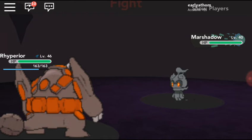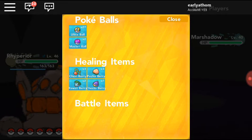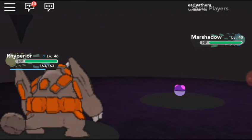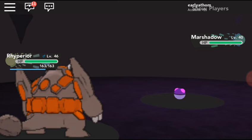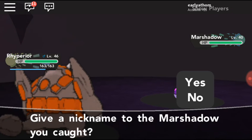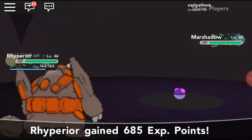Then you encounter a Mars Shadow. I would suggest having Master Balls, but if you don't have that, get a Pokemon with Ball Swipe and a bunch of Ultra Balls. As you can see, we just got the Mars Shadow, and this is going to be added to my Legendary Box. Tell me if you want me to make a video on how to get Mimikyu.